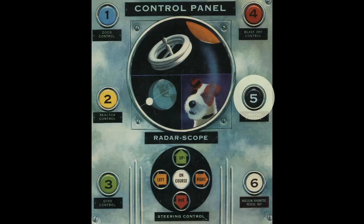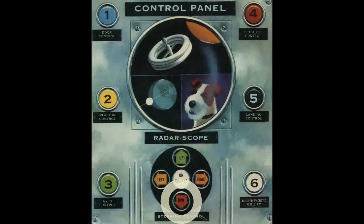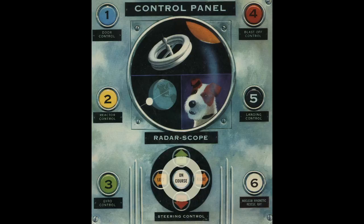Space Scout, the white number six button operates your nuclear magnetic rescue ray. This weapon is so powerful it will rescue runaway space objects by magnetically pulling them against the side of your ship. This is a top secret weapon and must not be fired except on emergency rescue assignments. Space Scout, a quick check out of the steering controls at the bottom of your panel. The button on the right banks your ship to the right. The button on the left banks your ship to the left. The top button makes your ship climb up. The bottom button makes your ship dive down.